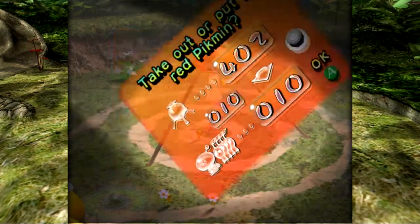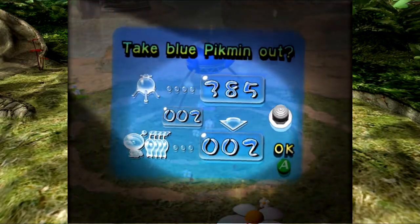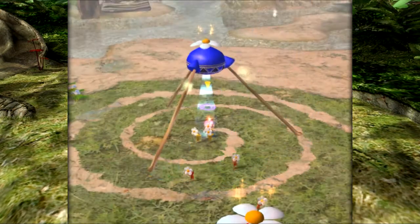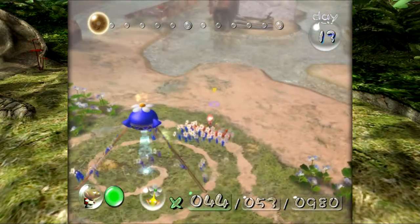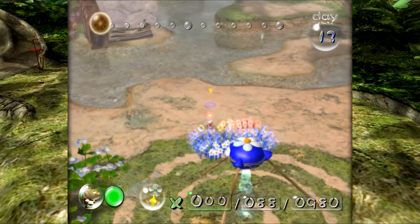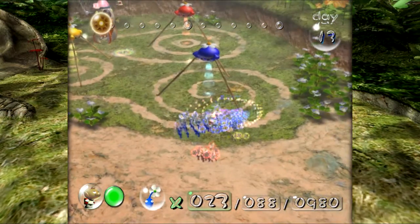I'm going to be withdrawing a very specific amount of Pikmin to accomplish different tasks. While they're coming out of the onion, we'll take a brief look at the landscape. On the right, we have some island hopping to do. In the middle, there's a stone wall we need to bomb, some bridges we need to build, and on the left there's some fire. So we're probably going to be using all the different Pikmin and their various abilities.